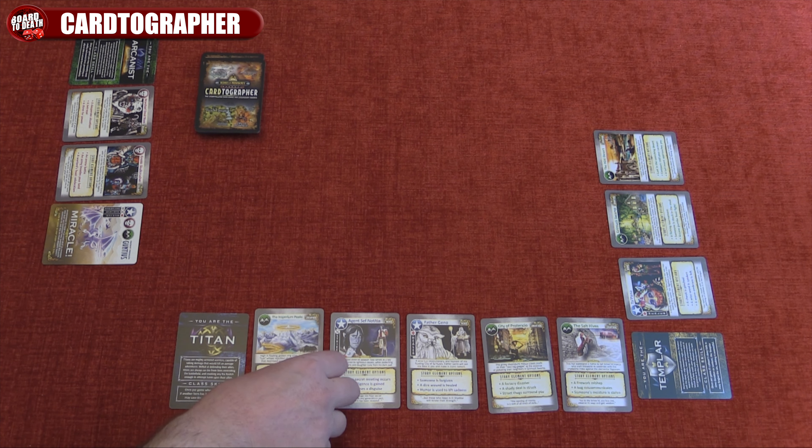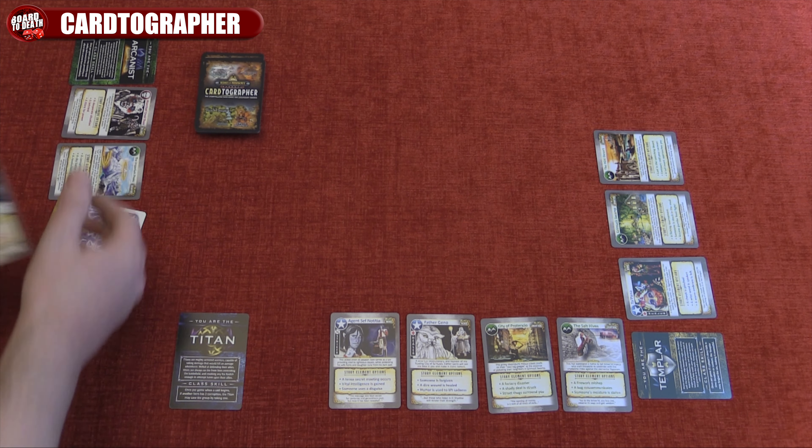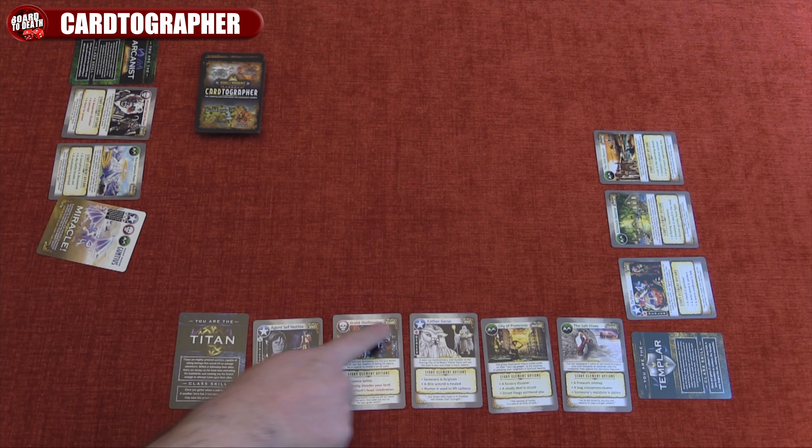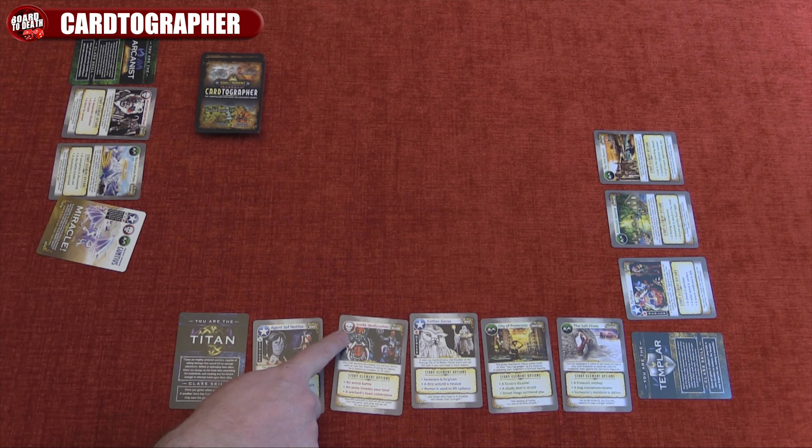If you choose to trade, simply trade a story card with another card from another player. The reason to do this is that you might have no villains, so you might want to trade a hero for a villain.